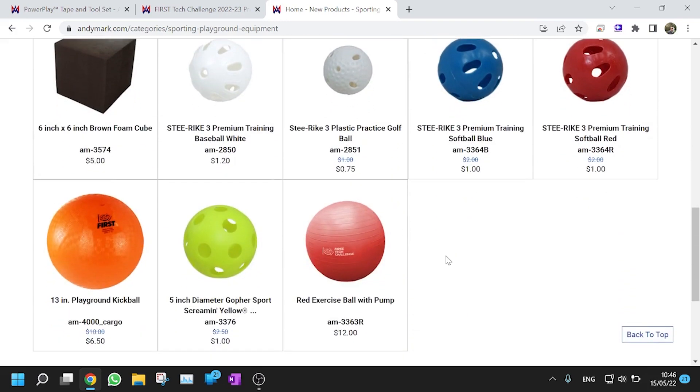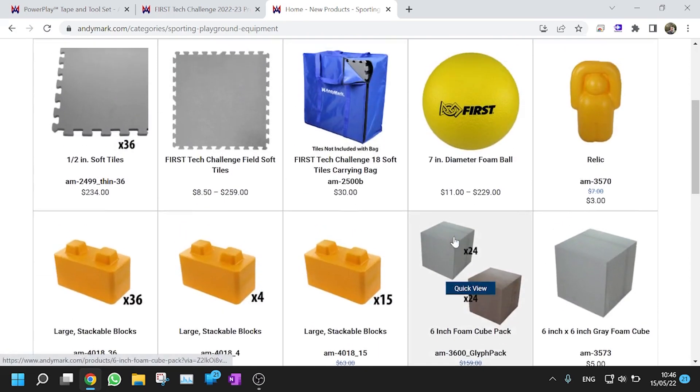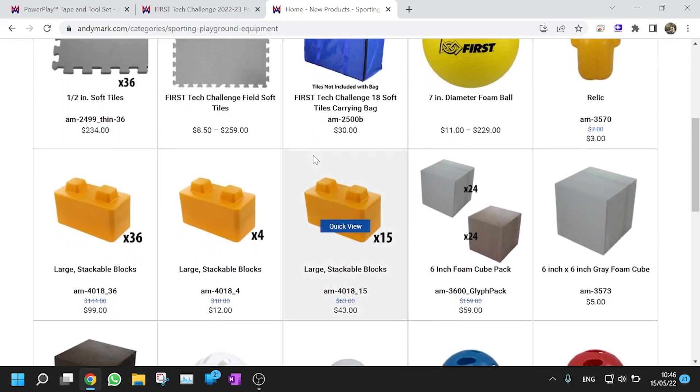Noticeably, we don't have the ultimate gold ring in Andy Mark's clearance section — it's not on discount. It could be because it's meant for next year, however it could also be that because of COVID they didn't produce as many so they can't put it on clearance. Also, a regular stone from Skystone won't be next year's game element because FIRST Israel has been giving them out to volunteers — so if it was to be next year's game they wouldn't have done so. So we can disqualify the Skystones.